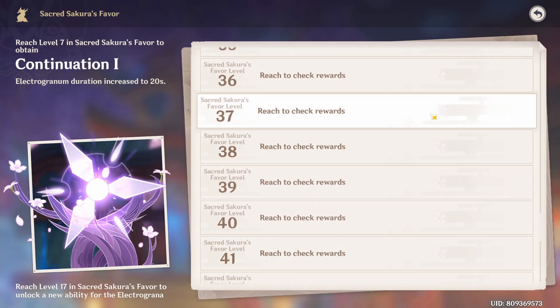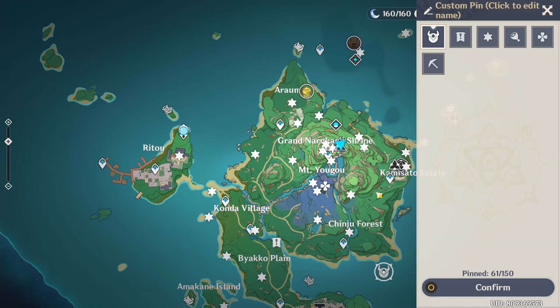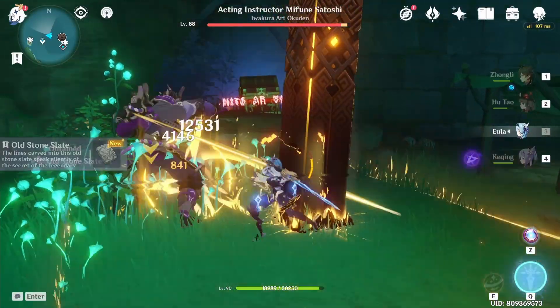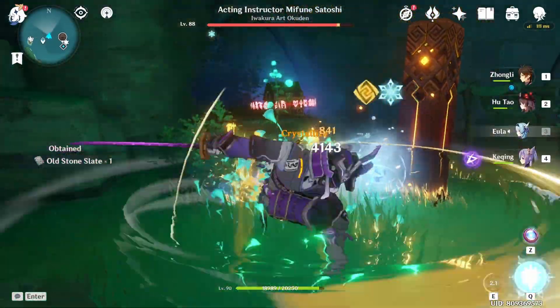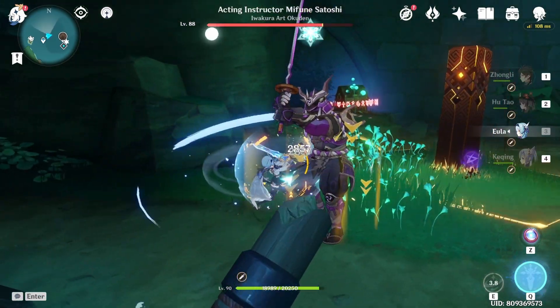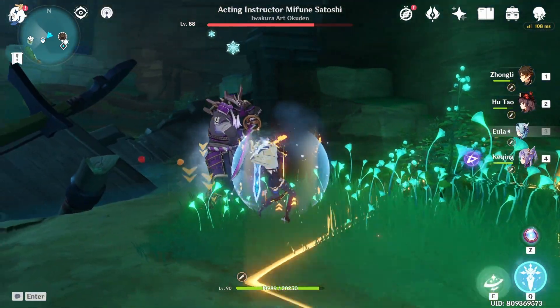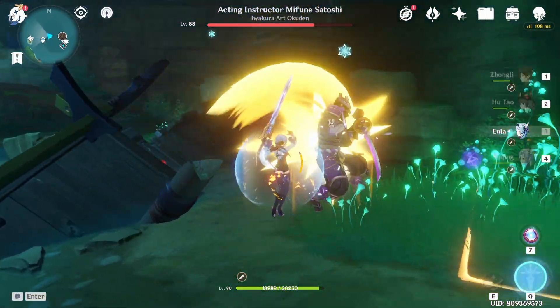So how do you get those Electro-Sigils? The first method is from specific domains. The second method is to go find monsters with chests around them — as you can see right here, this monster has chests nearby. It's worth mentioning that all chests have different values in terms of how many Electro-Sigils they provide.